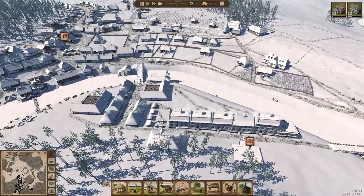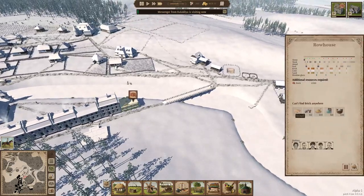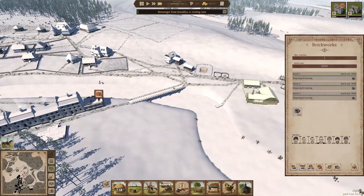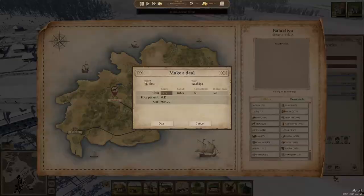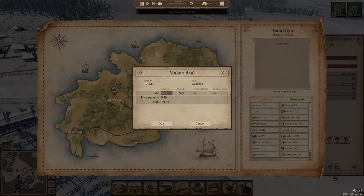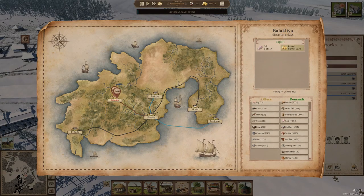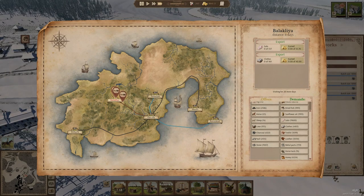We've got cows for days. We're slaughtering things in the slaughterhouse — look at this: pork, sallow, tallow, salt. A new family settled into our town — welcome. They moved into the tavern! They're a little bit older with plenty of wealth. Citizens will spend their money there, it doesn't bring money into our city directly, but we can set a monthly tax. Taverns can also purchase alcohol. The tavern tax is zero percent — let the people be happy for now.